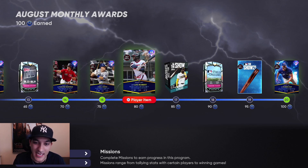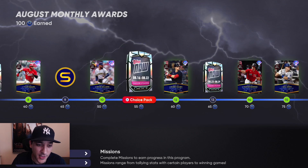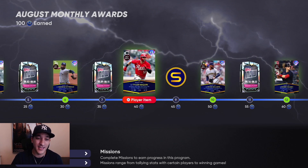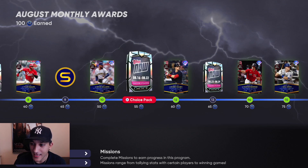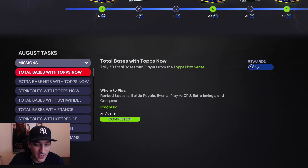I do like Louis Robert here. Will Smith looks like a solid catcher. The other card I really liked was Devin Williams. Playing some of the moments and seeing the swings, Naquin looked pretty good. I don't think I cared for the other guys, but yeah — August Play of the Month, a solid enough set overall.